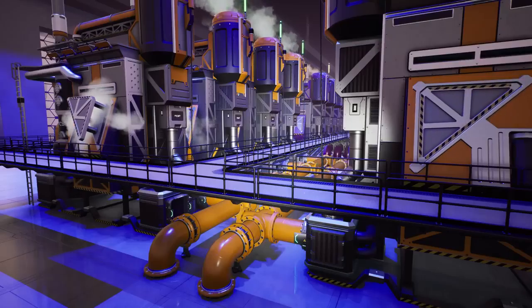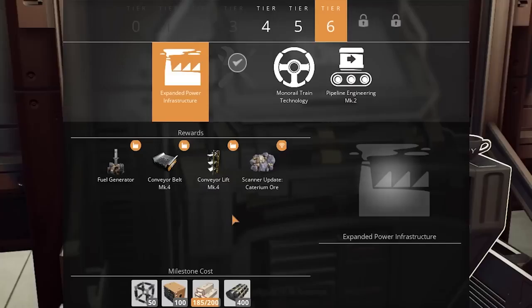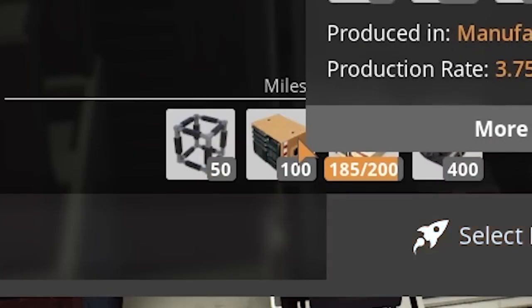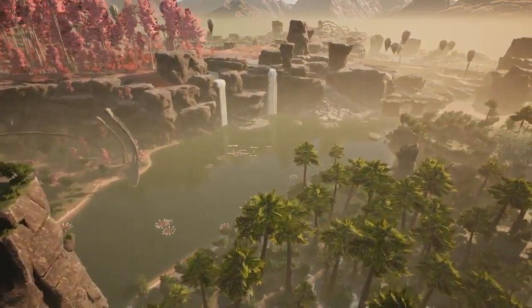But that leaves us with one little problem. We are making fuel and the only place we can send it is into these fluid buffers. To utilize that as a power source, we need to unlock the expanded power infrastructure, which will give us the fuel generators. And to make them, we need heavy modular frames and computers, and we're not making either. So in today's video, I want to address the heavy modular frame.